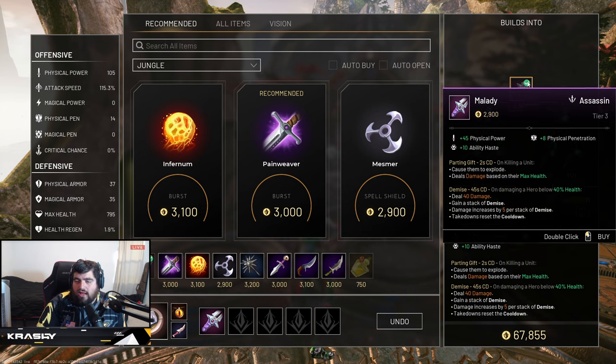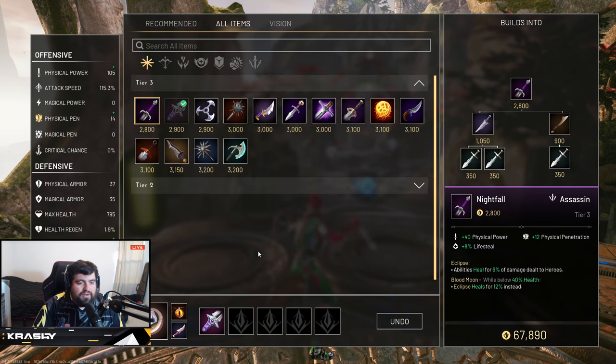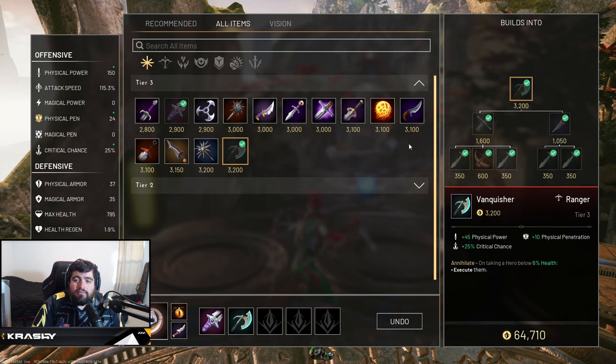For the second item there's room for debate. I'll show you the item I like to buy and the other option, and you can try both. We're going to filter by physical pen — Kalari is an assassin, pen is what you're looking for. I like to buy Vanquisher. Vanquisher is a 3200 gold item with 45 physical power, 10 physical pen, and 25% crit. It has the Annihilate passive: on taking a hero below 6% health you execute them. Keep in mind the 25% crit is a ranger/carry stat — on Kalari it's kind of a dead stat, so you're paying a bit more for that.